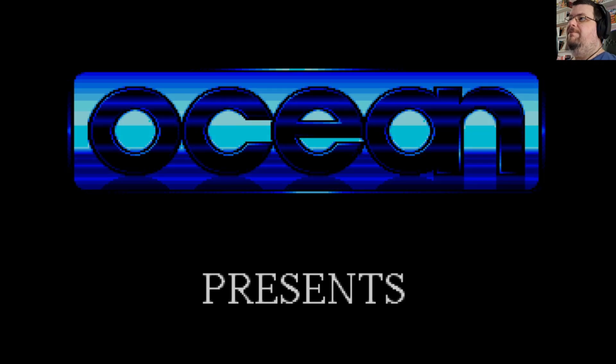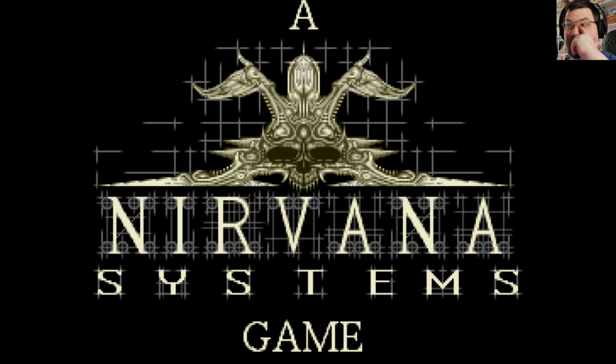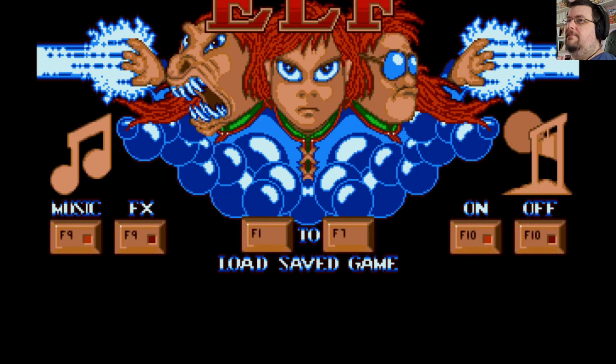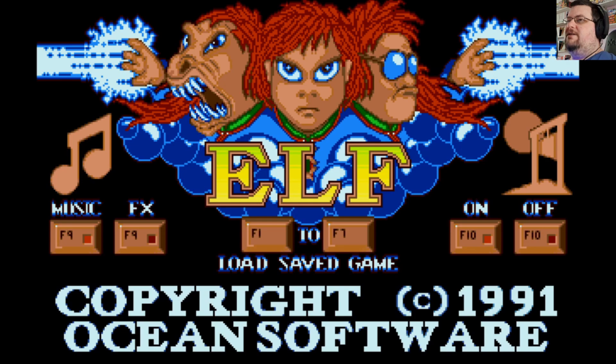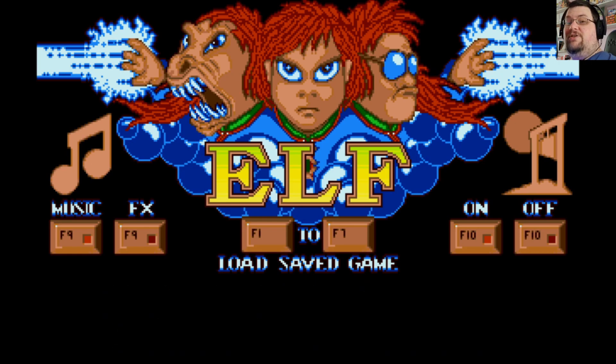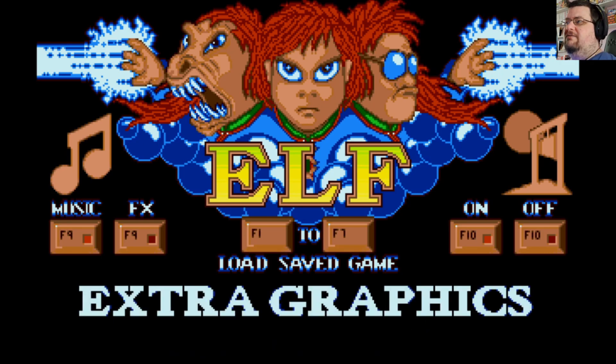Here we are with Elf from Ocean. I remember playing this game quite a bit back in the day and being really impressed with its visuals, which was the main thing praised in reviews. I was never able to get that far because it's very difficult. The title screen lets you choose between music and sound effects with F9, load a saved game with F1 to F7, and with F10 you can turn on or off the death sequence. I'll leave that on so you can see what happens when you get a game over, because it will inevitably happen.